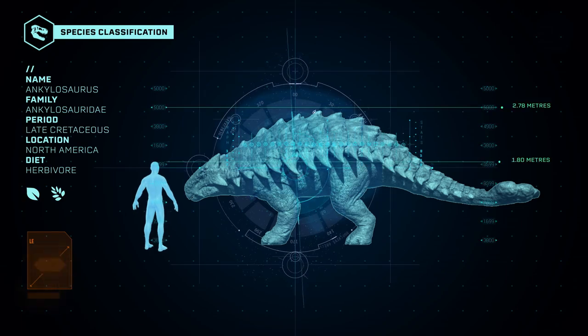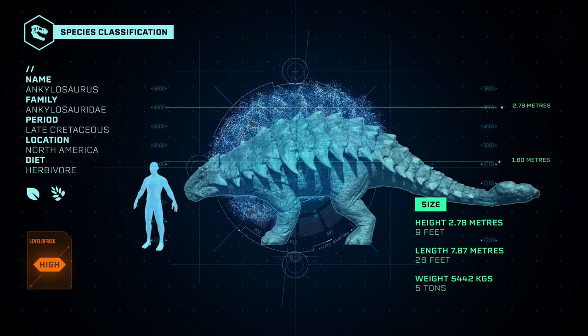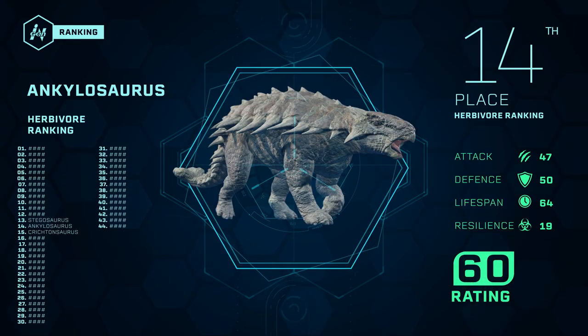The Ankylosaurus is the largest of the ankylosaurs. The specimens created by InGen are taller and heavier than their Cretaceous originals. At only 14th place, the Ankylosaurus nevertheless has the strongest defense after the two hybrids Ankylodocus and Stegoceratops.